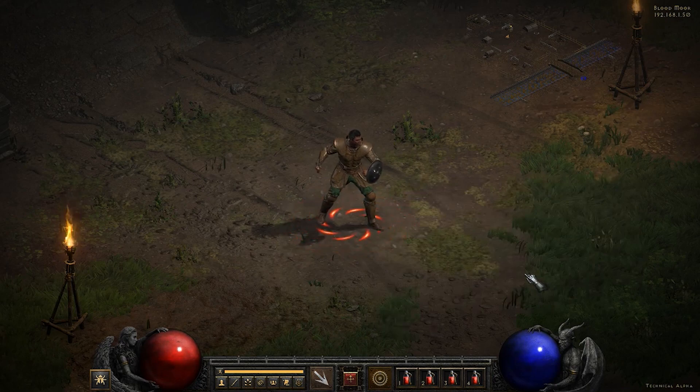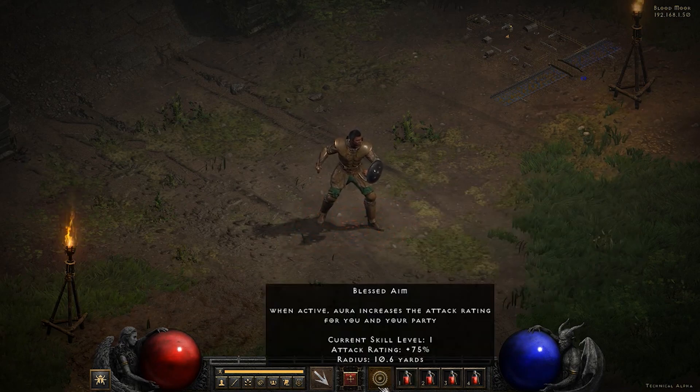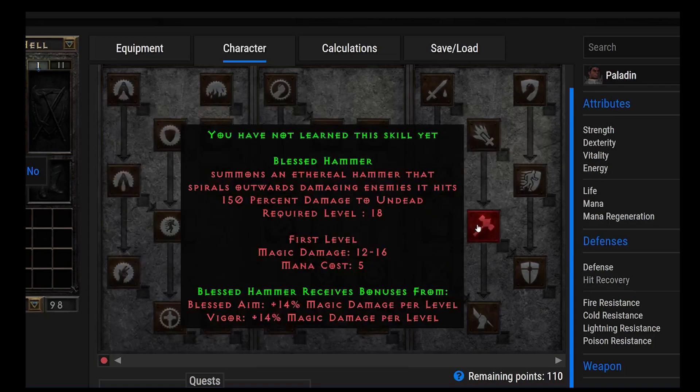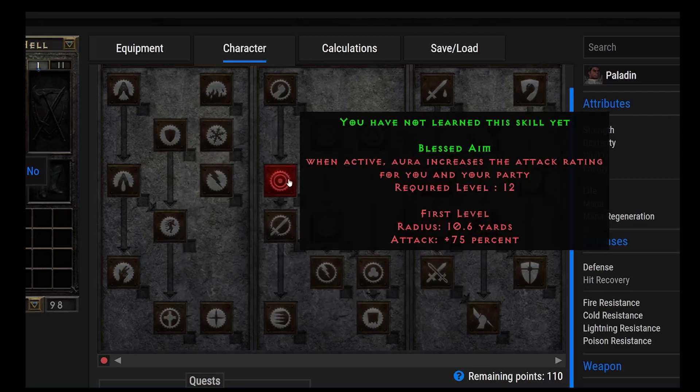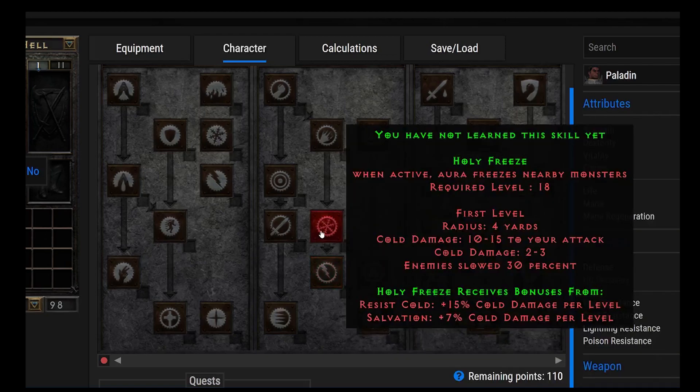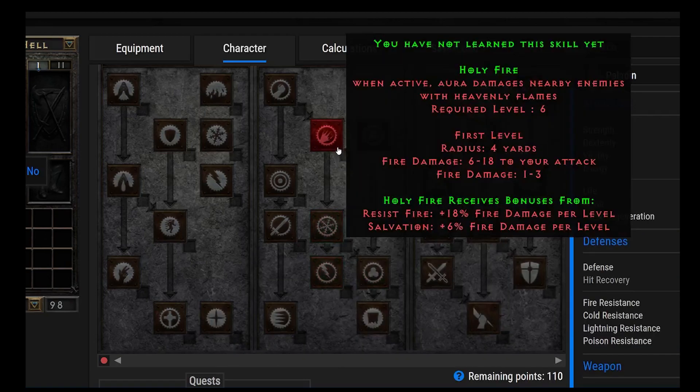Moving on to Blessed Aim. When active, this increases attack rating for you and your party — important if you're a Zealot or Tesladen, since you need sufficient attack rating to land hits. Smite automatically hits, but other attacks require good attack rating. Blessed Aim is also a synergy for Blessed Hammer, giving plus 14% magic damage per level. Blessed Hammer builds would put points into both Blessed Aim and Vigor. For the Tesladen, you'd put points into Resist Lightning and Salvation — Salvation gives 4% lightning damage per level and Resist Lightning gives 12%. Salvation also helps Holy Freeze and Holy Fire.